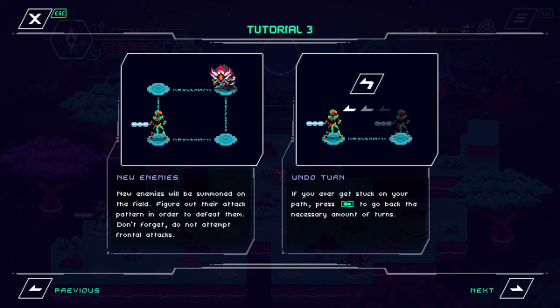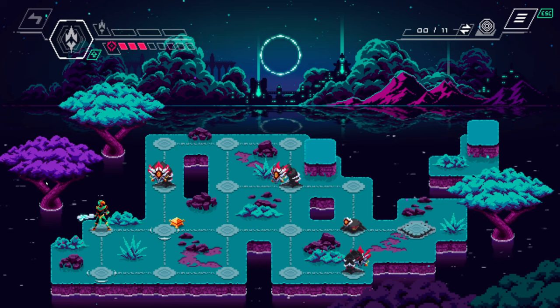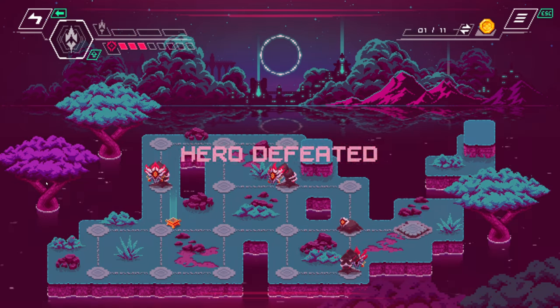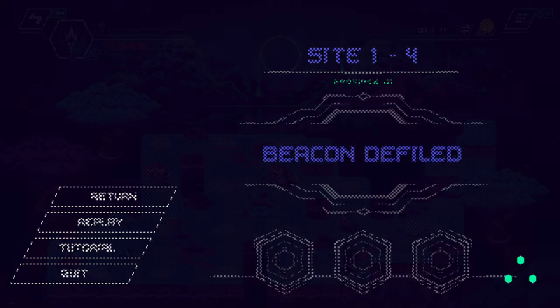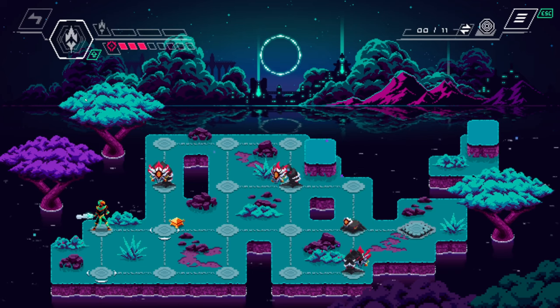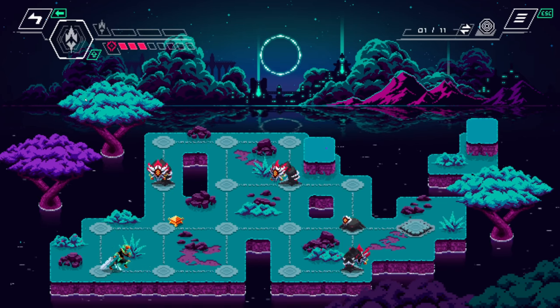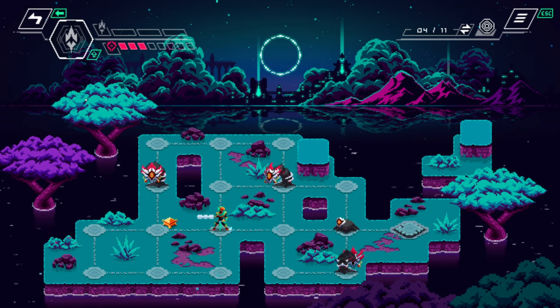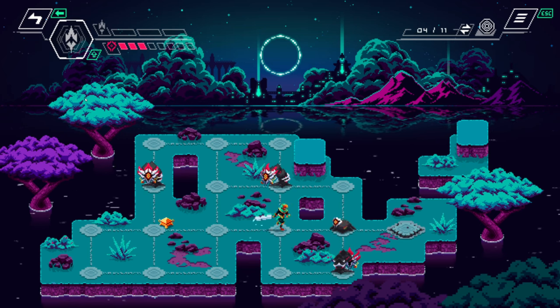Okay, we've got new enemies. Figure out their attack pattern in order to defeat them — don't forget to attempt frontal attacks. I can undo turns. First of all let's go get that treasure — okay fine, I know I was defeated, I got greedy. So obviously he doesn't attack if I'm more than two spaces away.